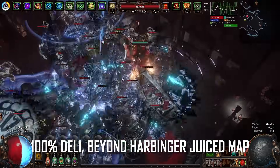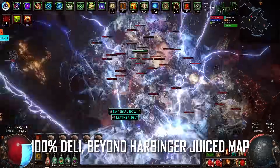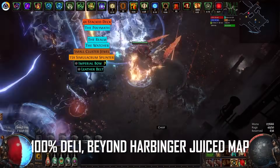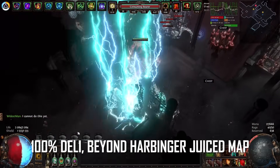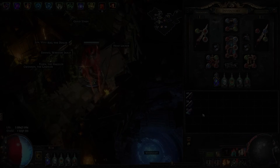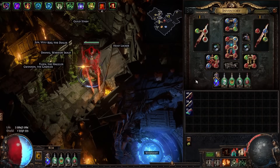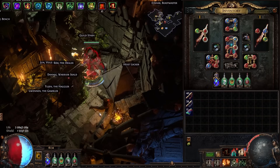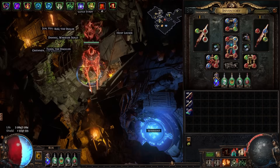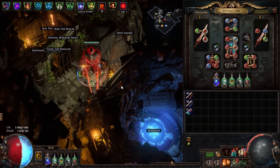Before we get into the mechanics, this current version of the build is quite high-end. I've sunk pretty much every single bit of currency I've made into this build since launch, so I've got some expensive stuff — obviously I have a Mageblood and all that. But unlike a lot of my other builds, there actually is a budget version of this that you can put together with around 20 div, and I think I'm going to put together a POB and release a video of that in the future.